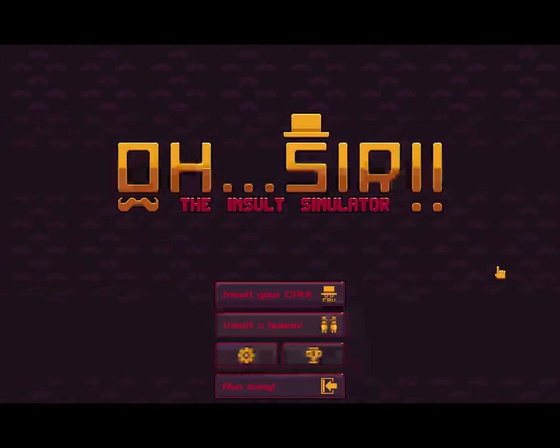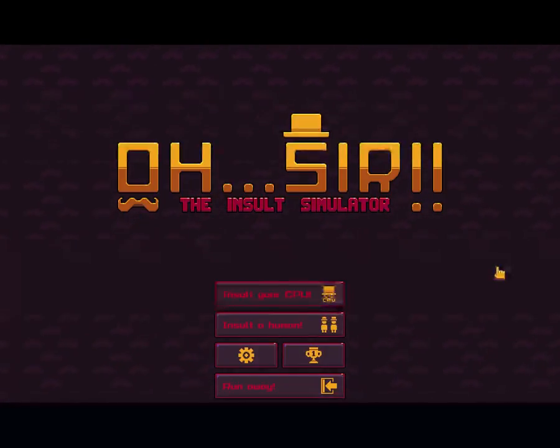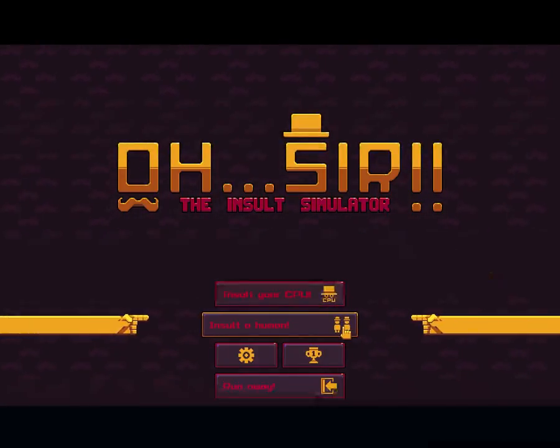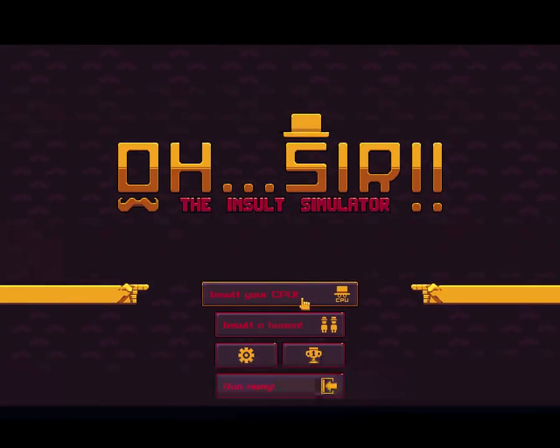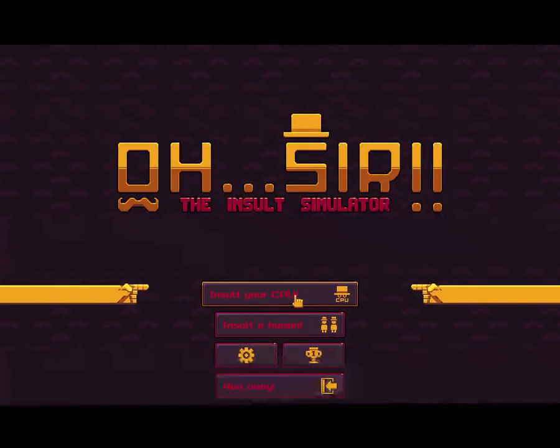I know that the insults in this game are things that are really silly. There are some that really cut deep if you get creative. You can play against other people in the real world or you can do CPUs. I think I'm going to stick to CPUs for now, but let's get started.